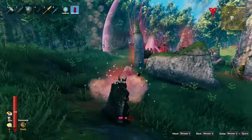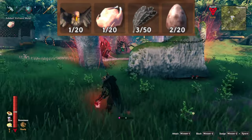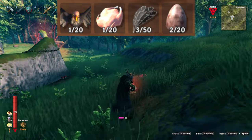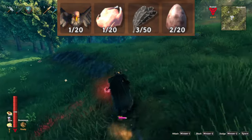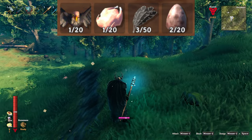Upon killing a Vulture, there are quite a few different drops you can expect. There's a 10% chance of a Vulture dropping a trophy. It always drops one Vulture meat, and half the time it'll drop two to three feathers. Also, half the time it'll drop one to two Vulture eggs.